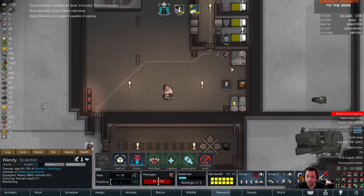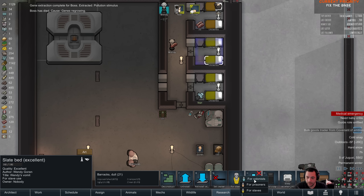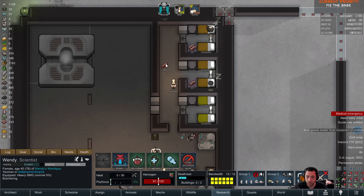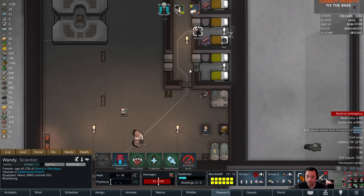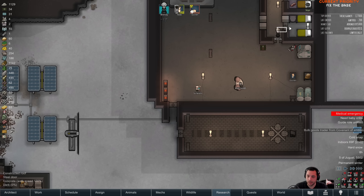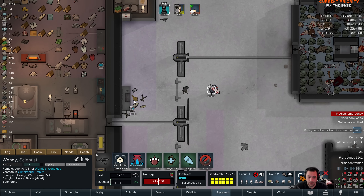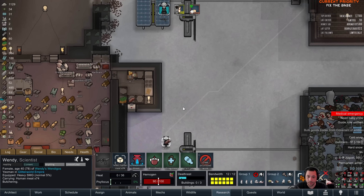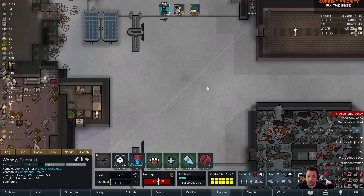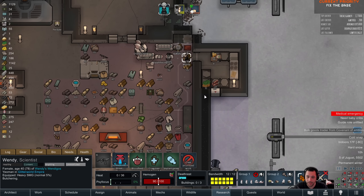Pollution stimulus is a duplicate, so I'll get that sold at some point. In here, set this up for prisoners and capture. Now, the only problem with storing human meat in here is, of course, it will rot. It would be ideal if this was refrigerated temperature, but I'm not gonna spend the effort to fix that right now. I'll just waste human meat, because I have bigger concerns than maximizing meat storage at the moment.